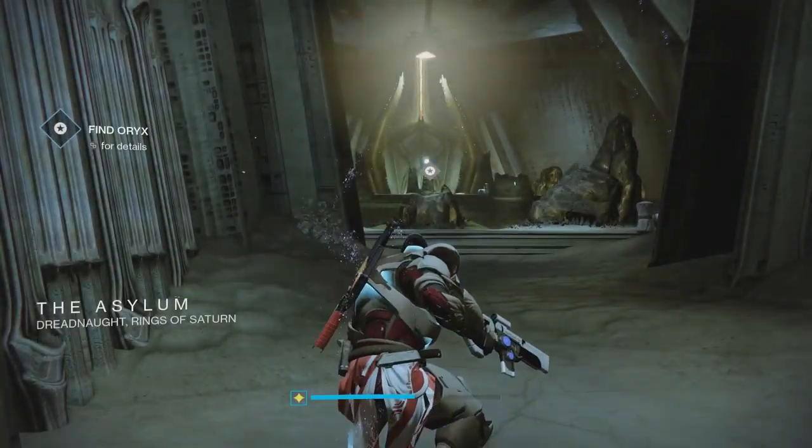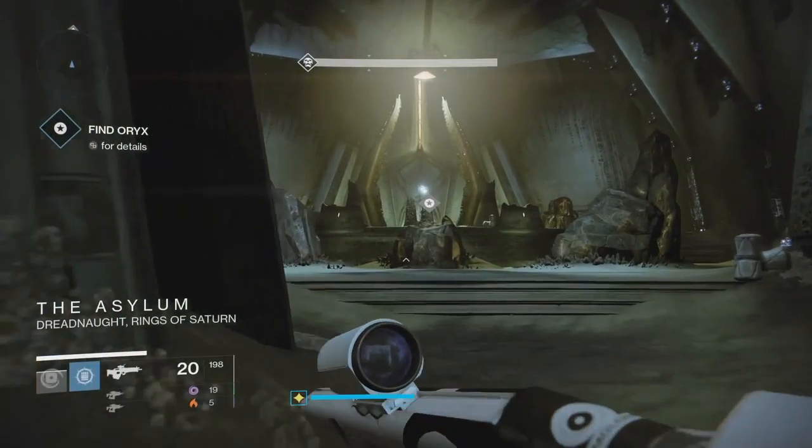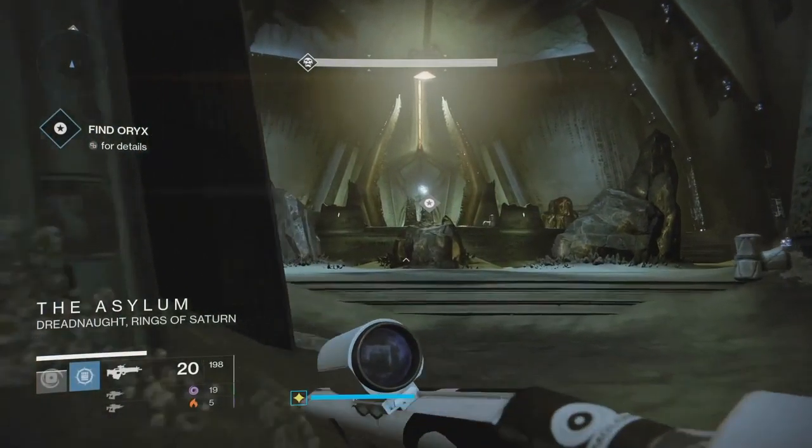As you'll see here, on my third try I got myself an exotic drop. You can generally get an exotic every three to six kills, which isn't bad.